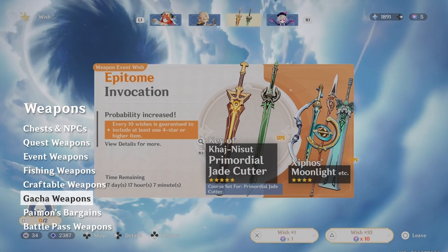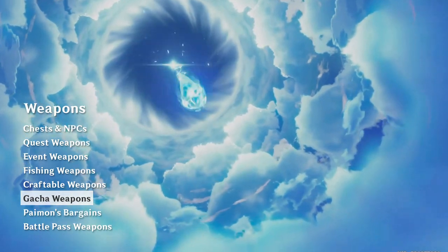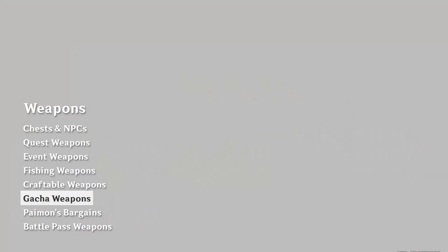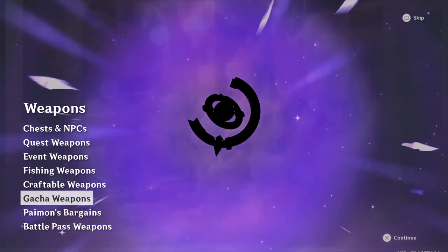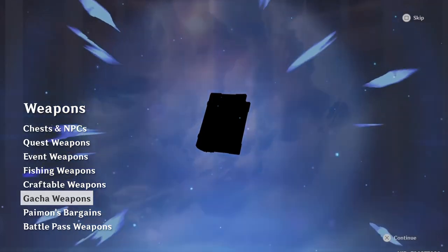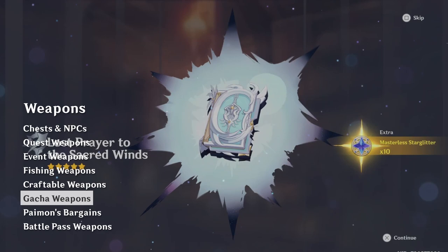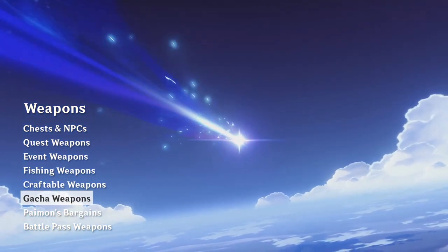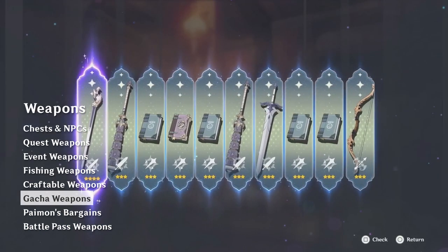Similar to characters, the most common way to get new weapons is through the gacha system. I'm working on a video dedicated to the wishing system, but in general there are two main things to keep in mind. First, the weapon banner is usually a waste of wishes — it's best avoided unless you have very deep pockets. Second, since there is such a wide variety available, it's not really advisable to attempt to wish for any specific 4-star weapon. We mostly just have to trust the gacha gods to give us something useful and figure out how to make the most of what we get. When you wish on the character banners, you get a steady stream of 4-star weapons, which is usually enough to provide for your characters.